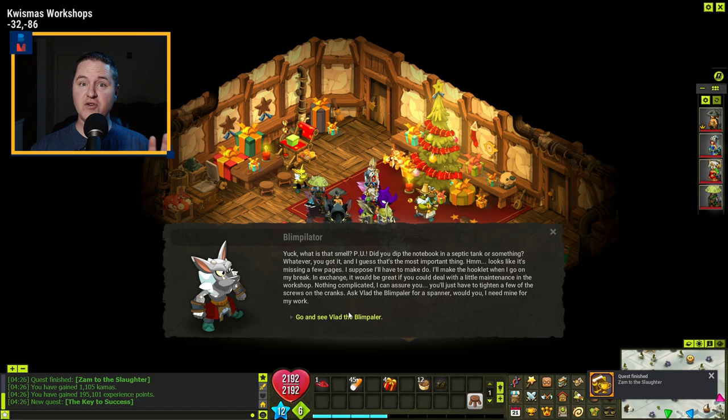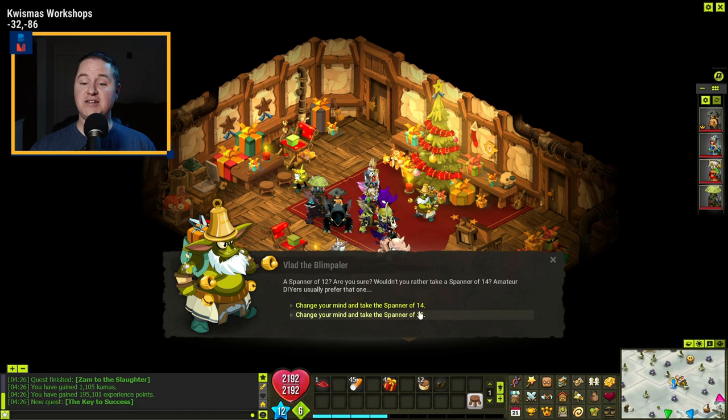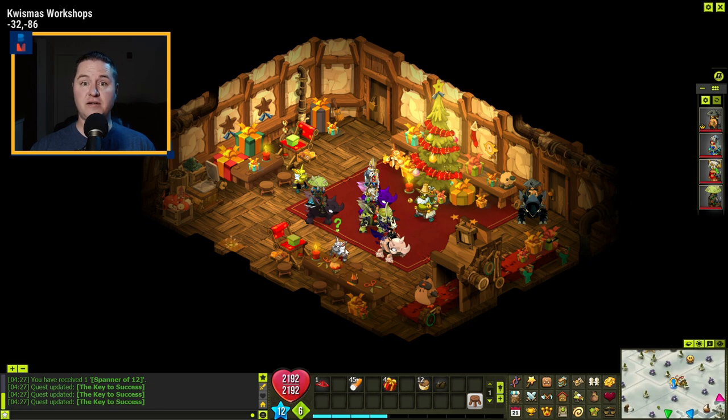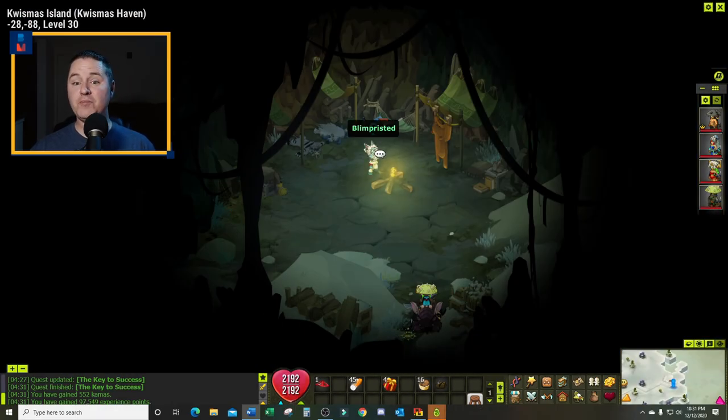Now we enter the final quest to gain access. Blimpolator tells you to talk to Vlad Blimpolar, right behind him. Ask for a spanner and select the spanner of 12. He'll ask if you want to change your mind — say no, you want the spanner of 12. Using the Y button, click the little gear in the bottom right-hand corner and do three of these: click the one outside, go inside the toy workshop and click two machines. Go back outside, talk to Blimpolator again, tell him you've finished — that completes the 'Key of Success.' You now have the adjustable hooklet to get into Blimp-wristed's cave. Head back up and click the door.